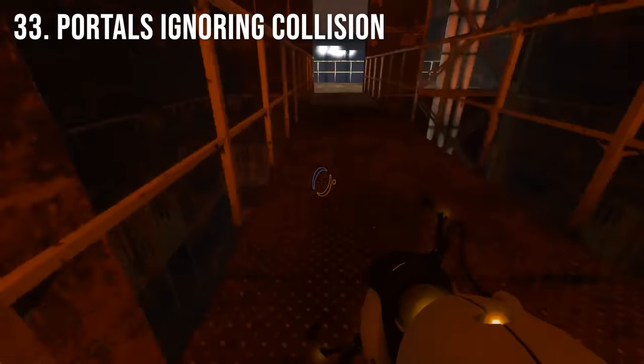There are a few areas throughout the game that let you place a portal on a surface you're not supposed to, such as these gratings in Chamber 8 and Chamber 13, this platform in Chamber 11, and this window in Chamber 13.